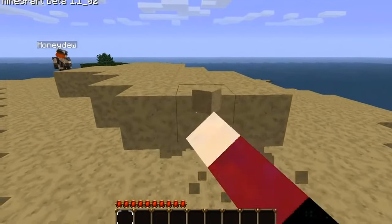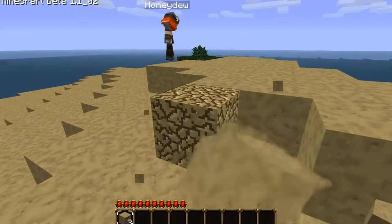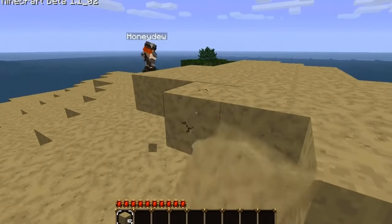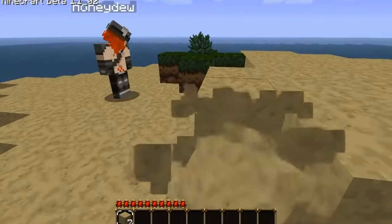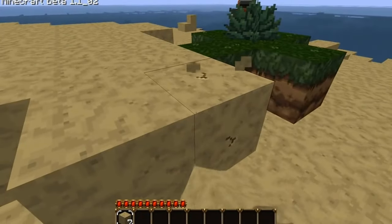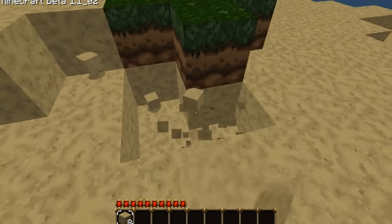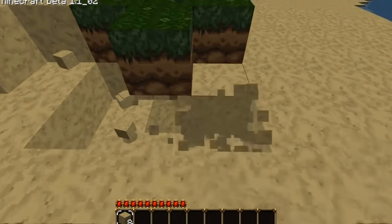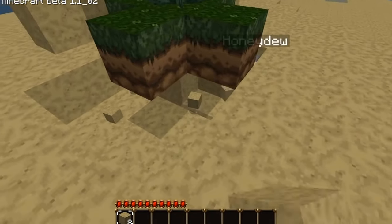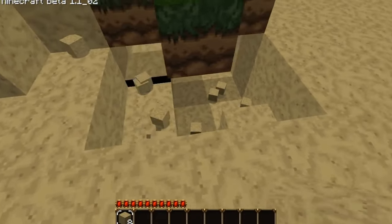The best way to start is to see what the hell is underneath this X, because the hint is X marks the spot. There's an X here made out of grassy dirt. X marks the spot was the one hint given in the forum. I reckon there's something underneath here — though how far underneath is a good question.